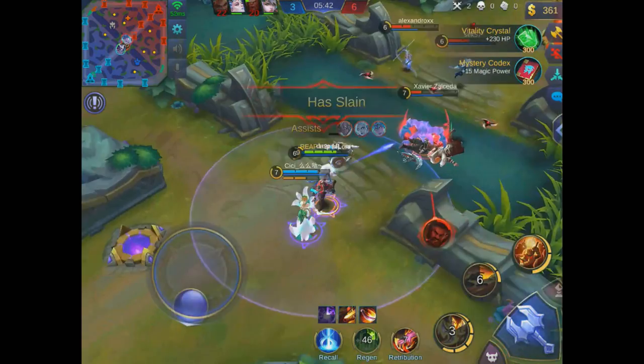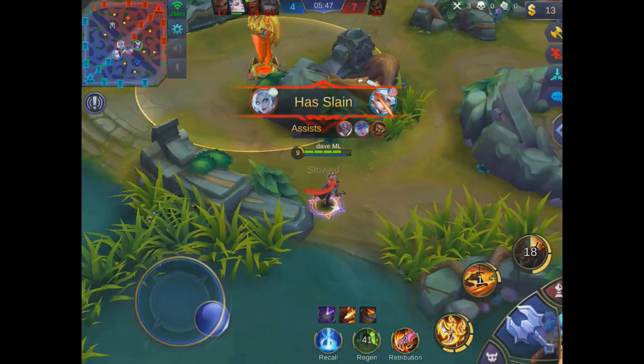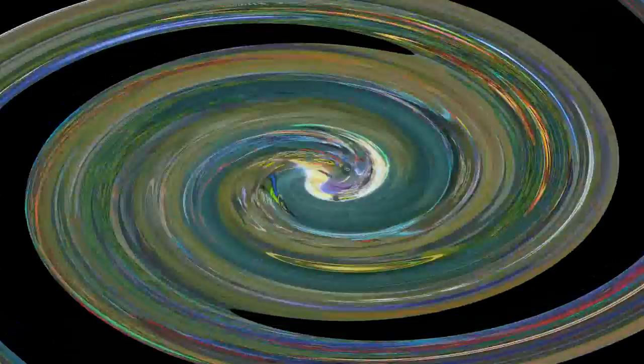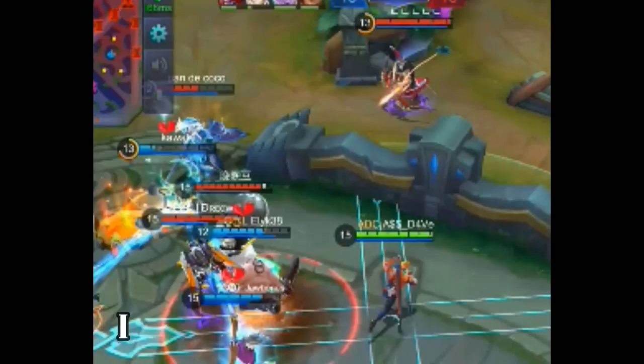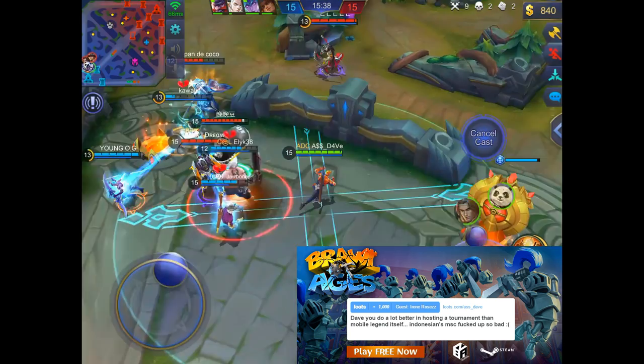In mid to late game, one phantom shuriken plus one auto attack can drop any enemy backliner — like an ADC, marksman, mage, or assassin — to half HP or at minimum one-third HP. Then the enemy has a decision to make: if they do not kite back to protect their backline, you can just ult them and get the kill, securing the teamfight by eliminating their damage output. If they do come back to help their ADC, dash back and do not use your ultimate just yet.